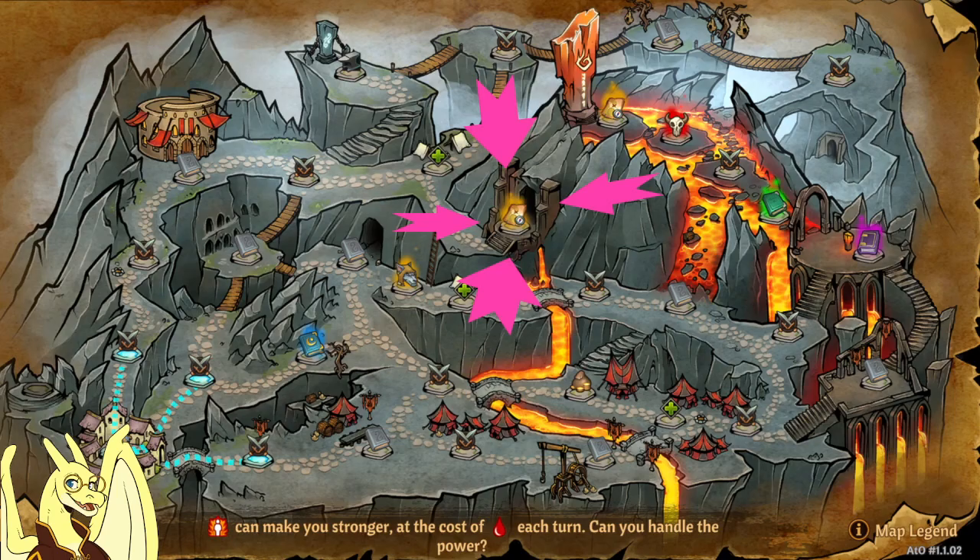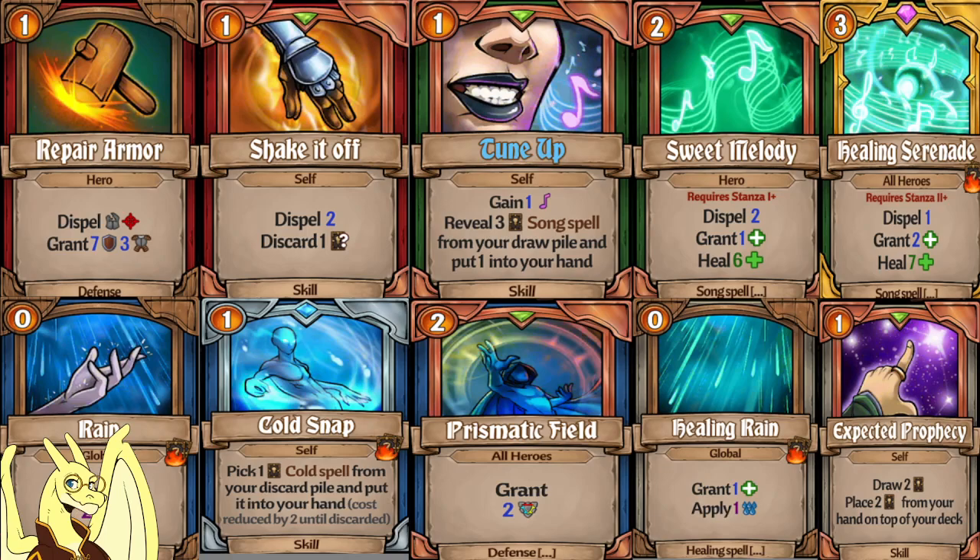Before we go on, I want to bring up these couple spells or cards. If you're going into the Blackforge, you might want to consider repair armor, a couple crafts of shake it off for your tank, and then if you're playing a bard or want to bring extra counters, tune up and sweet melody slash healing serenade are great because you're going to want to dispel a lot of fire. I wouldn't craft the scout cards because your scout's probably going to be your DPS in this area.